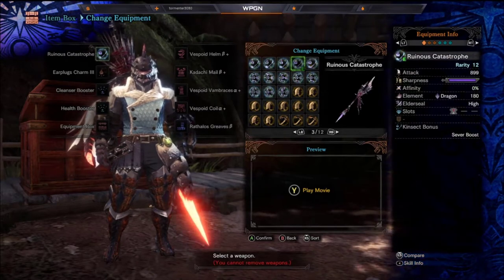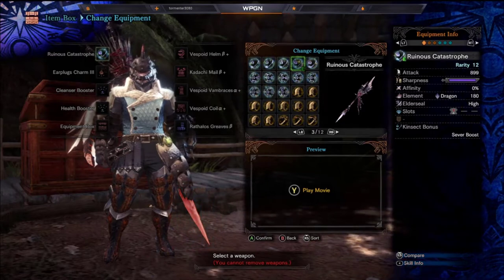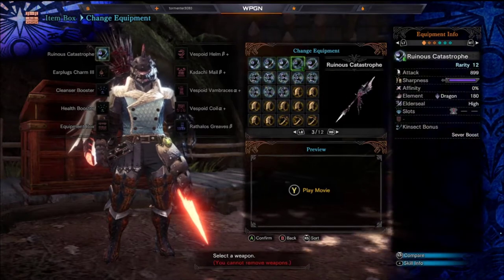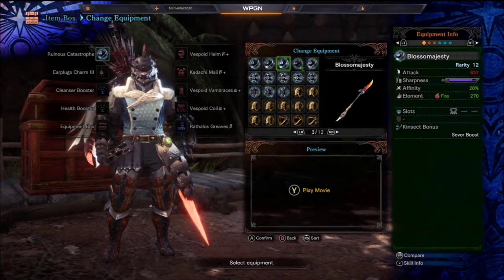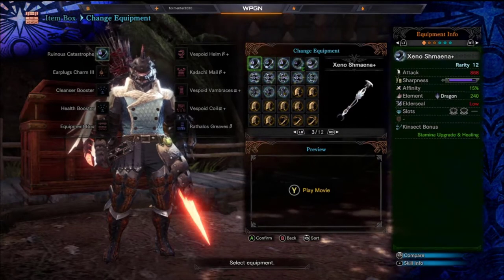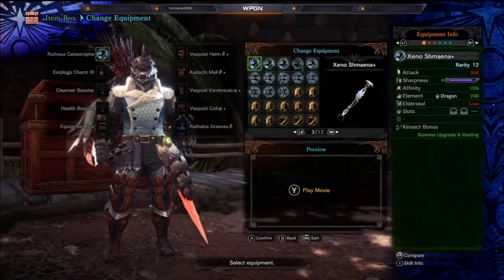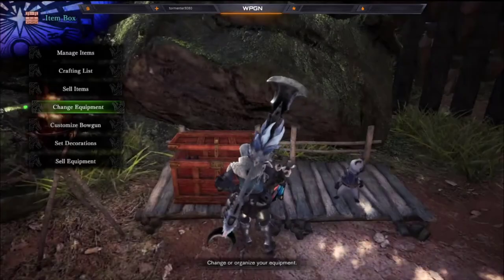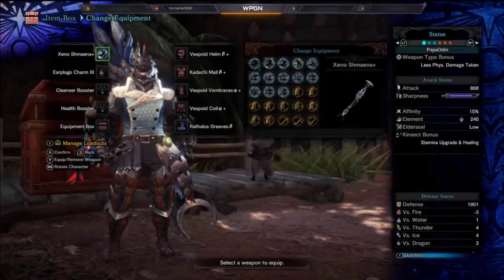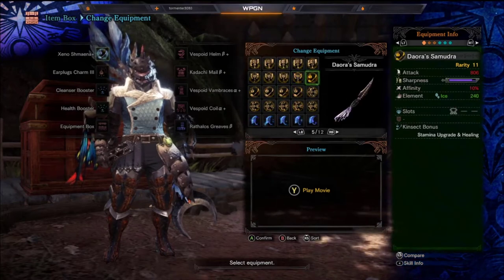The one I'm using here has an attack of 899, an element of 180 Dragon, and a High Elder Seal. It only has one decoration slot, but that's okay. As you can see there are other elements — we've got fire, a hidden Dragon element with two decoration slots, and the Xeno Shimana with two four-level slots, 240 Dragon, and 868 attack, which is pretty freaking good. They all have their own elements just like any other weapon does. Some of my personal favorites include the Aura Samudra and the Fenrir Rose, which hits like a truck because of its elemental damage output.